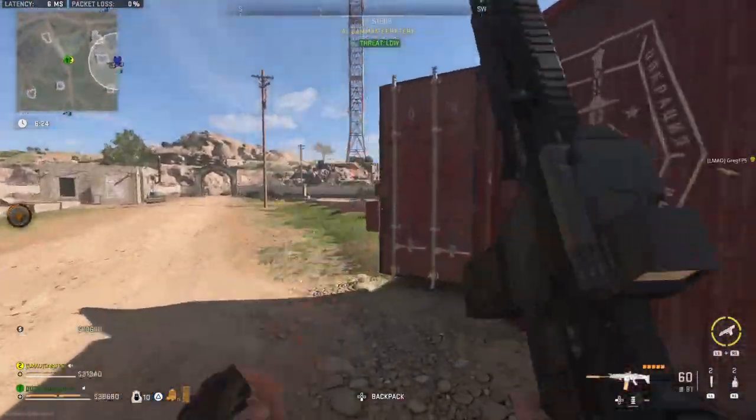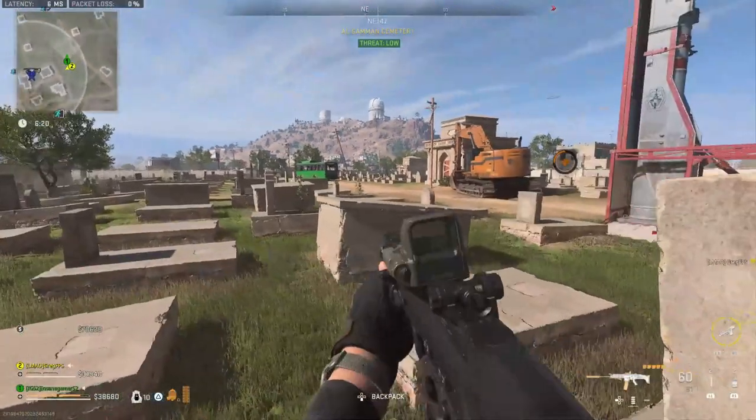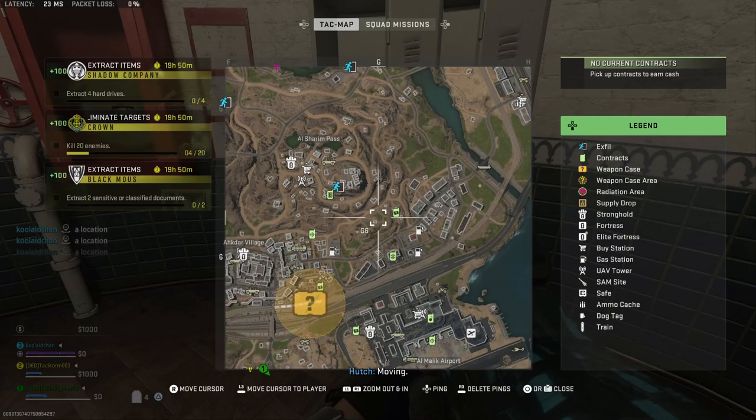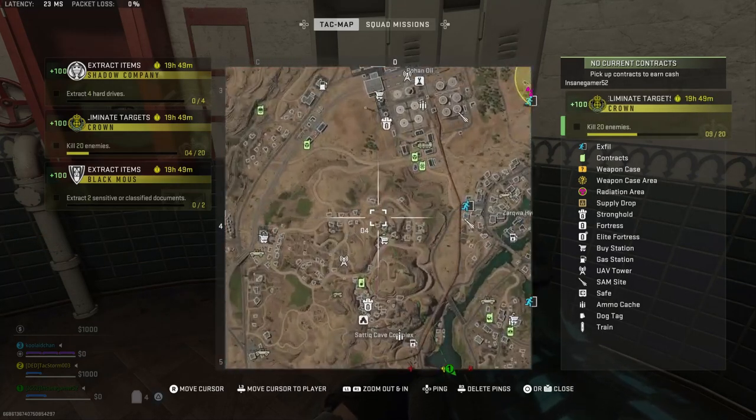I'm going to show you the location of all five launcher sites that I know of, and if there are more, I'll add them to a pinned comment down below. The first one is at the farms southeast of Al-Sharine Pass, right next to the building on the level below the cliffs. The second one is to the north of Satiq Cave Complex, right between these buildings on the very north side of the complex.